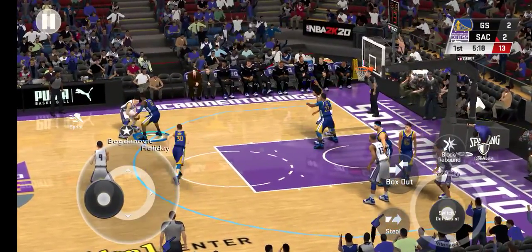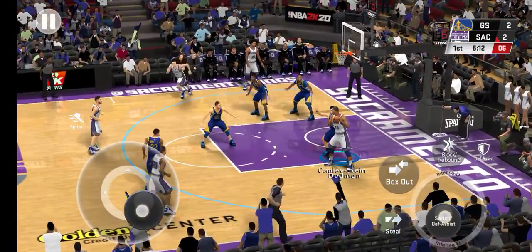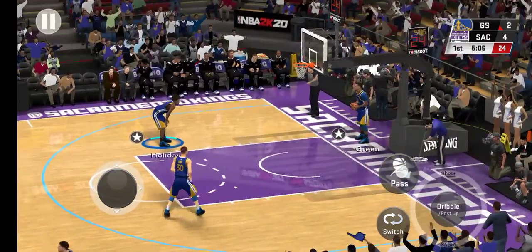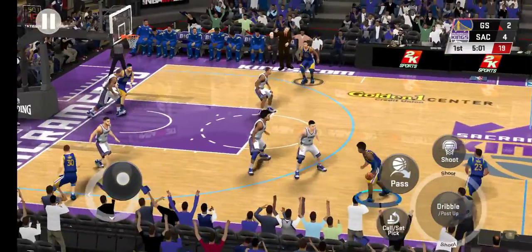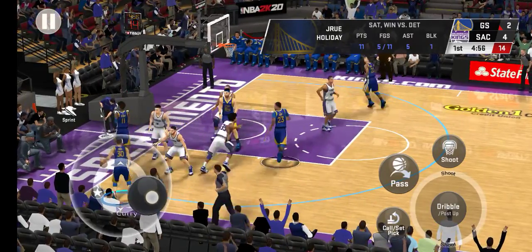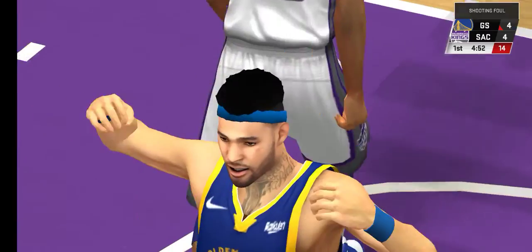Here's Bogdanovich. And here's Joseph. Shot clock at six. Goes to the fadeaway. And about a minute gone here in the first quarter. And here's Holiday. Back to Green. And it's good, on through contact.